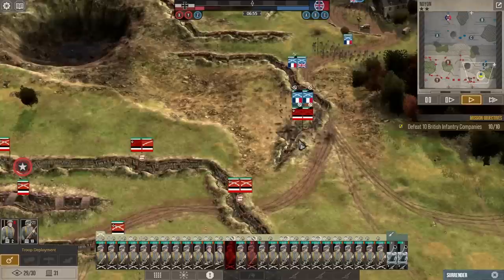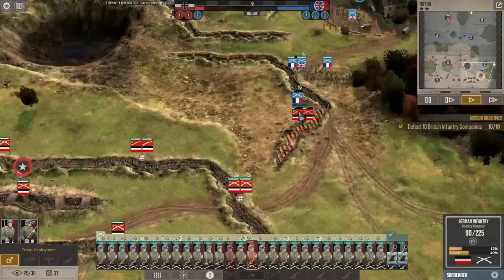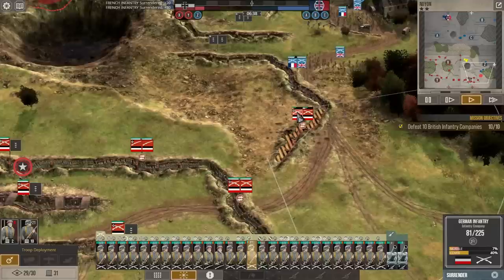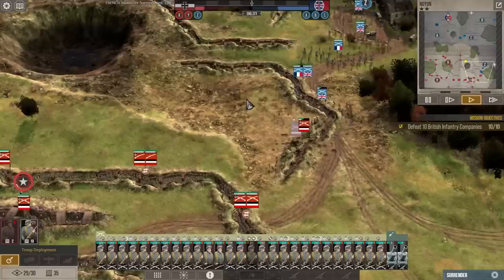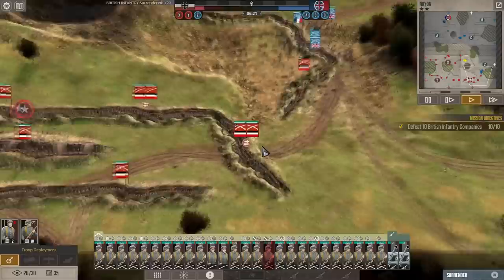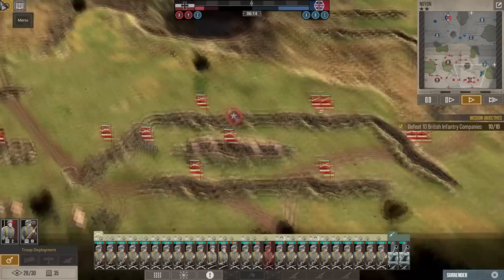We're going to knock these two French units out. Let's save some gold by withdrawing one of these guys. They're trying to advance but we've got very full trenches back here. I wonder if these are the level two trenches — I didn't think I spent supply on those but I might have. Did they hit my machine gun post on the left flank? They did — knocked out at least that one.